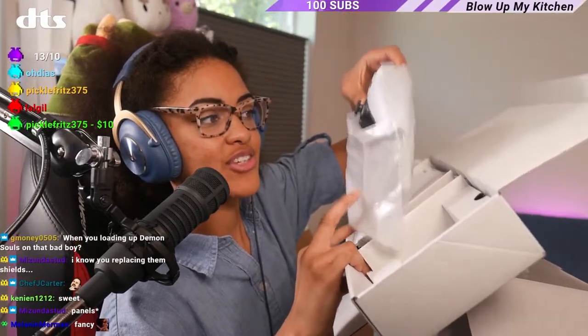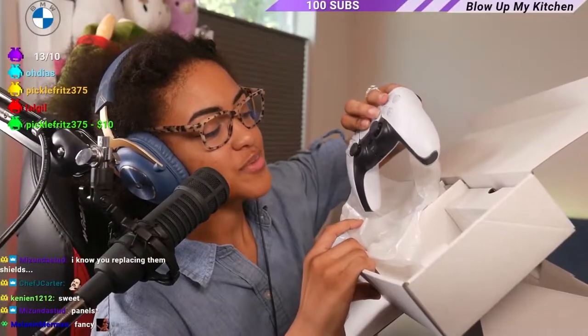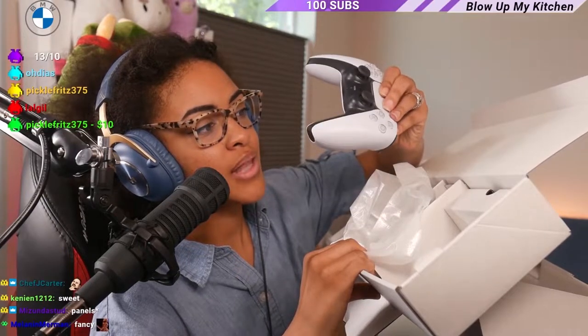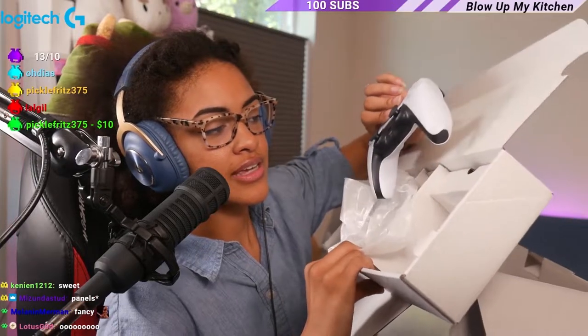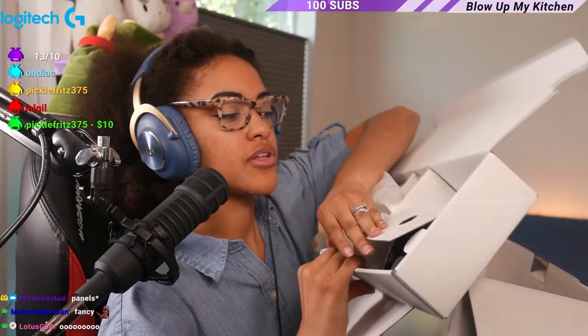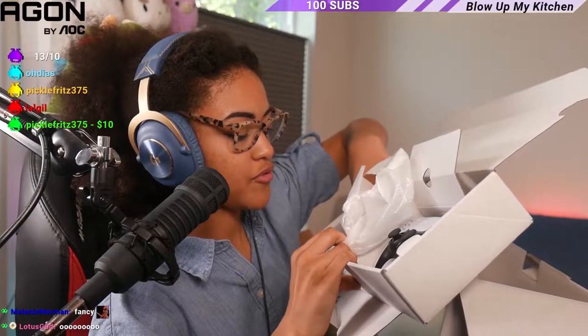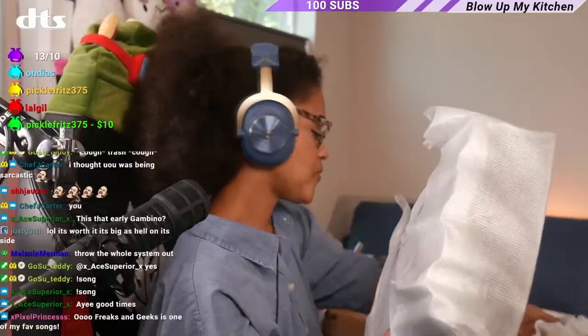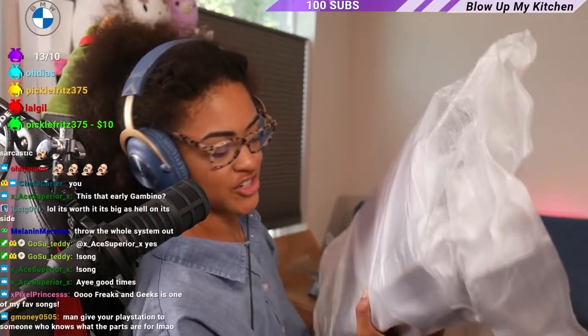It has this nice wrapping. Look at that! That's pretty cool. I wish it was all black — I'm gonna have to get a replacement controller. But you know, it looks good. It's giving Oreo. Also included are the cables to charge and a power cable for the PlayStation. They've been using the same power cable for eons, ever since the PlayStation 3. And we undo the wrapping — out comes the PlayStation 5.